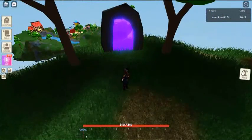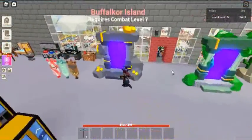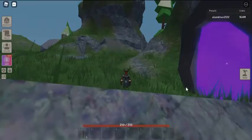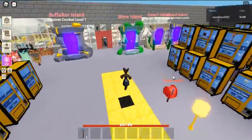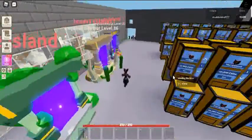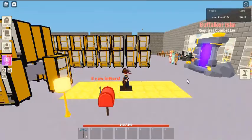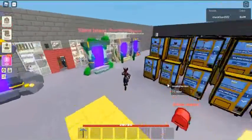Slime Portal. The Slime Portal is a portal that allows the player to travel to Slime Island rather than going through the portal in the hub. It was added on February 5, 2021. Traveling: if a player touches the central purple part of the portal, they will be teleported to Slime Island.